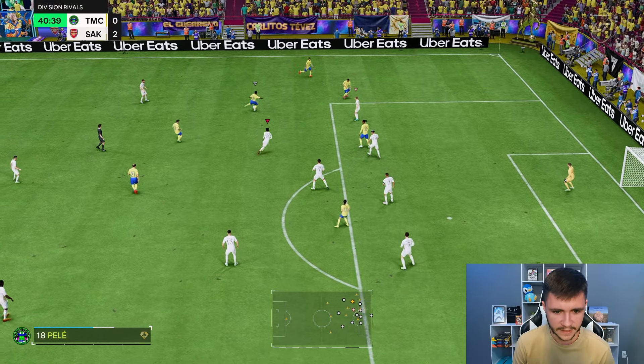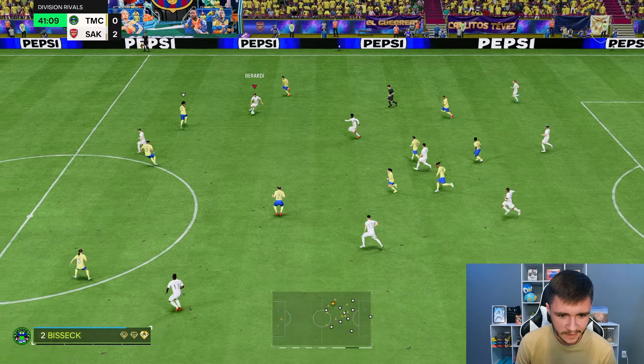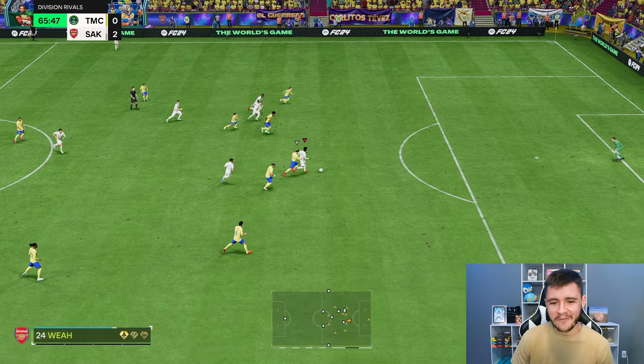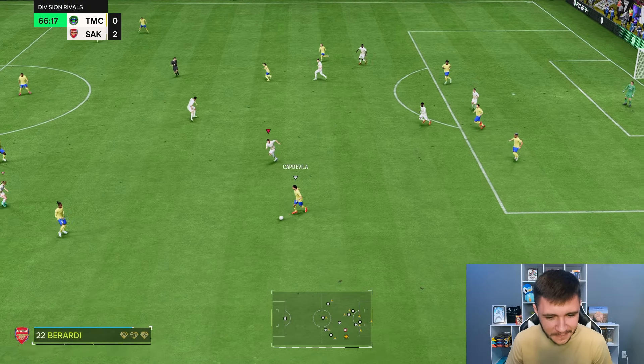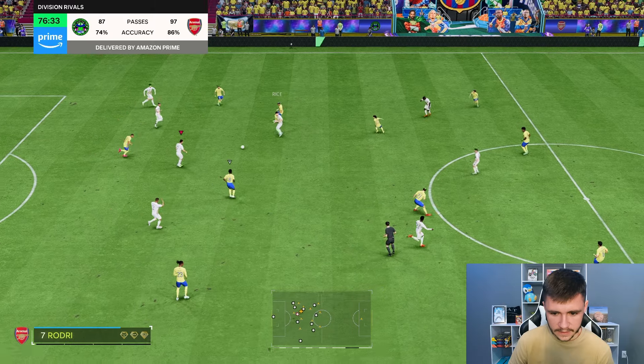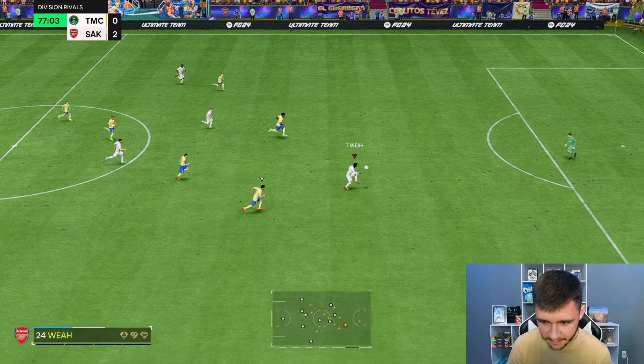Weah — the manual defending has been really good so far, and that's a really good interception, man. Love the intercept playstyle plus through the middle. He's gone for an offside trap right there. Those runs from the center mid position have been so consistent.